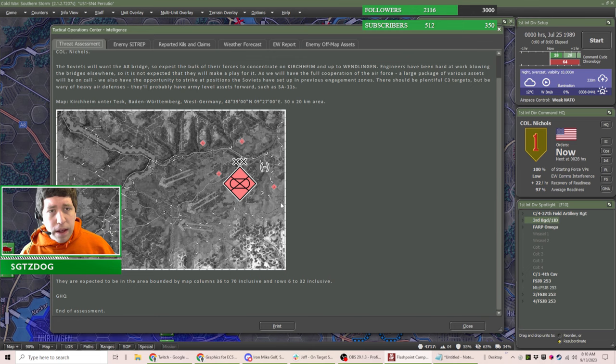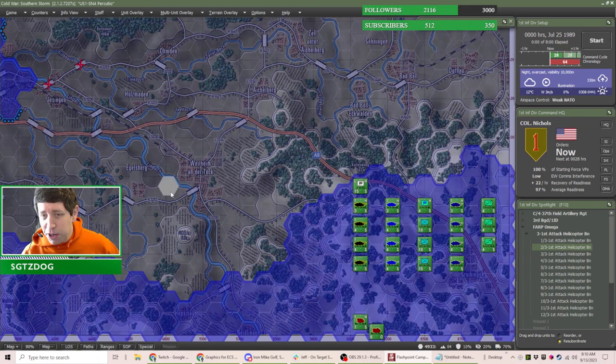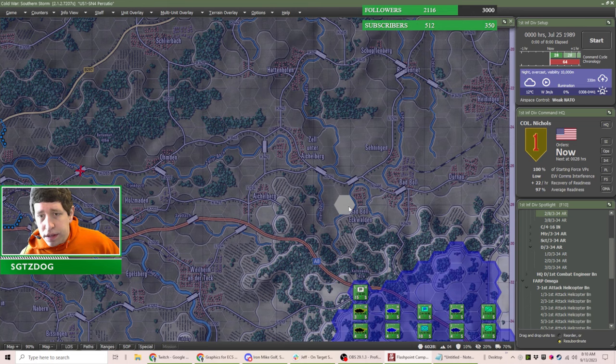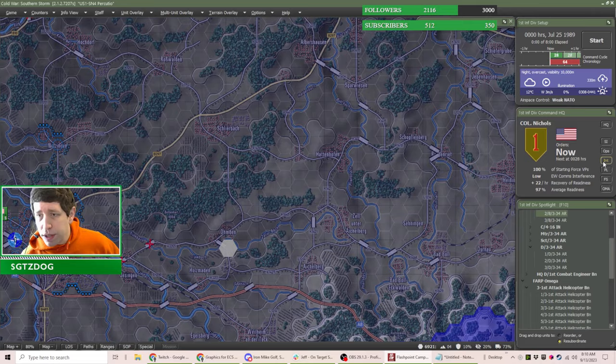Looking at the southeast corner, we've got the 334th Armored — they joined us in scenario three, and might have even had some in scenario two. We've got some helicopters in the southwest as well.